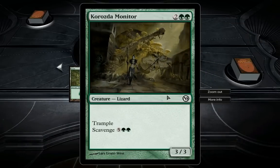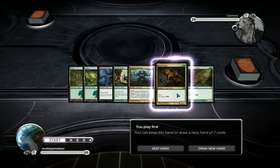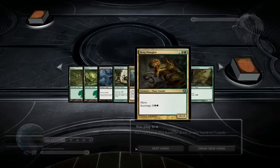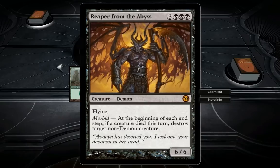Let's take a look. Kraul Monitor — no. Dreckmangler — insane. Kraul Guilty Mage — well, kind of insane. The fact that you scavenge for five, actually that's not that bad, but the fact that it's a 3/3 with haste and it's a 3-cost in this deck — man. That's not the best. Morbid at the beginning of each end step: if a creature died this turn, destroy target non-demon creature.